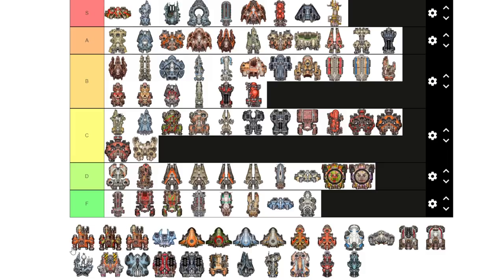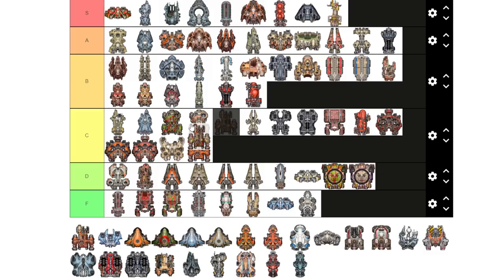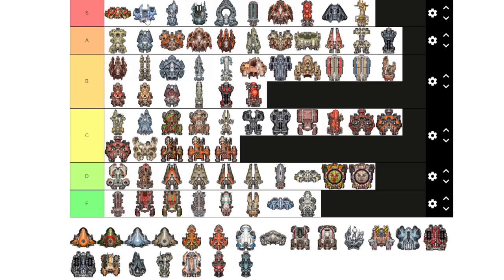The Hound is a tried-and-true ship, but it doesn't have any shields so it goes in C tier. Same with the Luddic Path variant — both have safety overrides so they're decent aggressive ships. But not having shields really holds the Hound back, even though it does have a medium ballistic slot on the front.